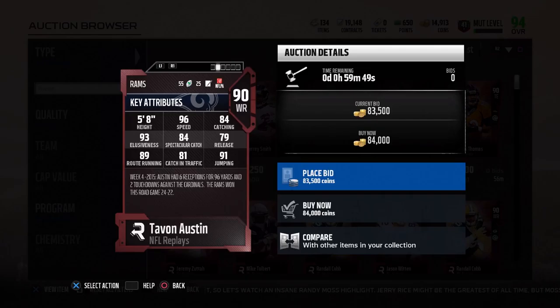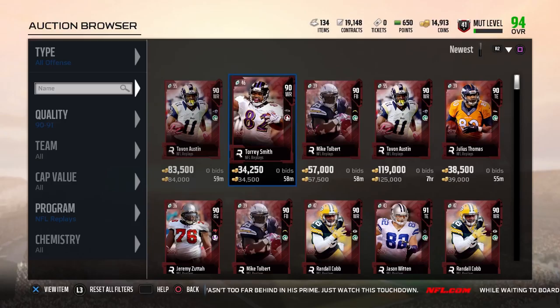We also got this new 90 overall Tavon Austin with 96 speed — that's crazy — but the rest of his stats are just mediocre. 84 catching, 79 release, and 81 catch in traffic — that's terrible. 91 jumping is good, speed is good, but it's a terrible card overall. He'd be good in the slot though, I will say that.